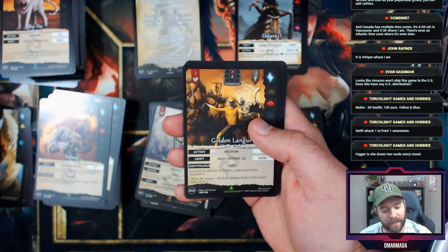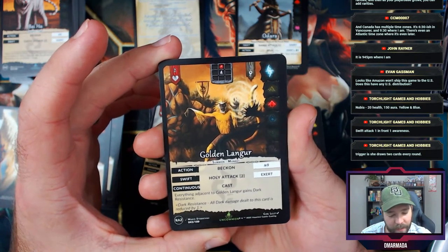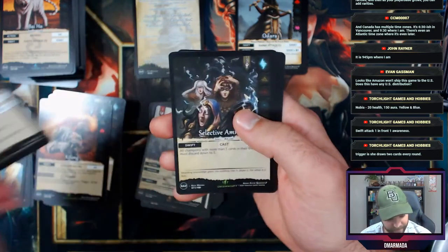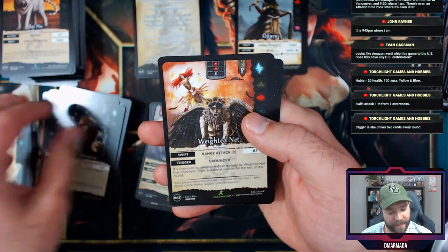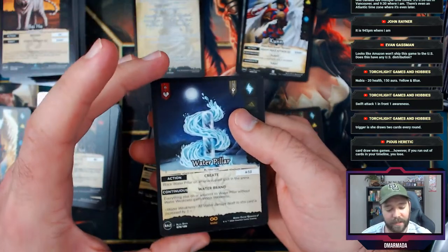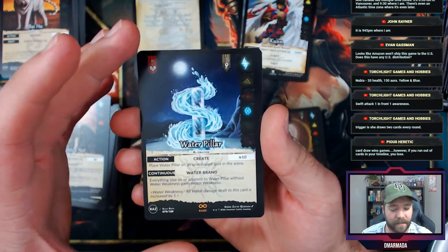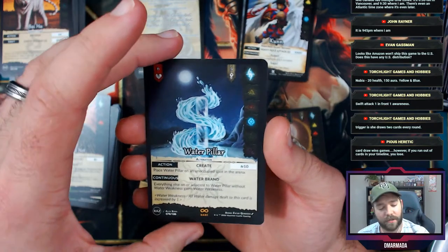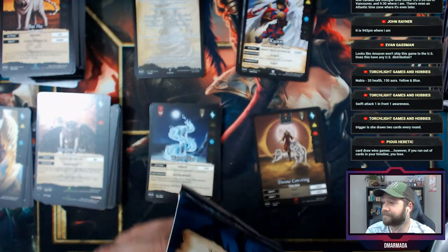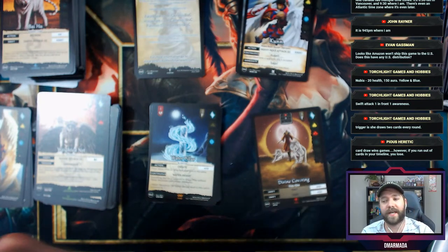Inferno Lash back, Golden Linger — I haven't seen this card before. Pay nine to get it out, holy attack two, and everything adjacent to it gains dark resistance. Another Selective Amnesia, another Weighted Net, a Coon, and Water Pillar. They leaned into elemental pillars in this set. Card draw wins games — and if you get decked you lose.